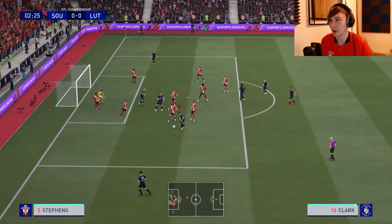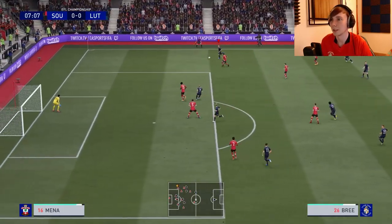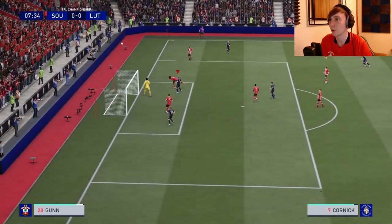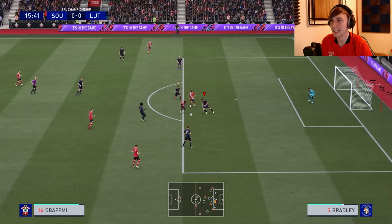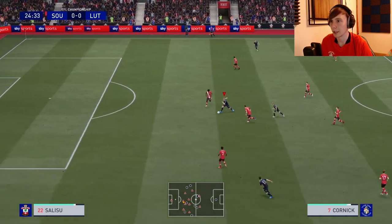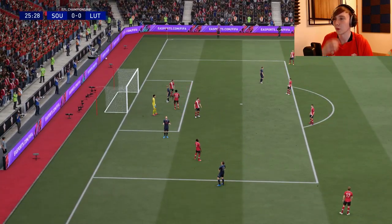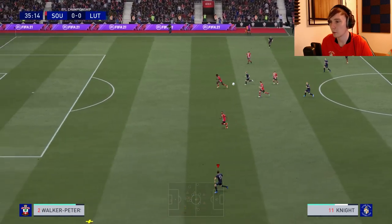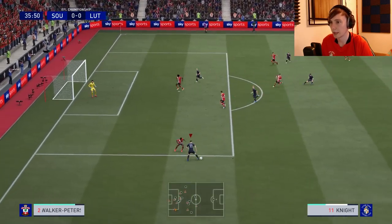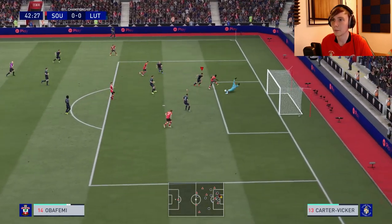Murrell turns it around for Cornick. Has Cornick got the pace to get past Salisu? Yes — but it's not a good finish. Brian to Cornick, Knight going over Walker-Peters' shoulder — just control it, Knight. There's Cornick — one touch on the turn, but a good save by Gunn. Bradley tries to get there; Femi comes through with another Etheridge save. Halftime — no goals. A weird half: all over them for the first ten minutes, then they kept the ball for about twenty.